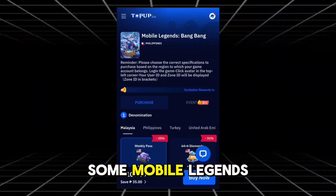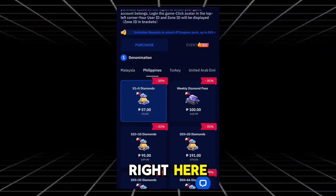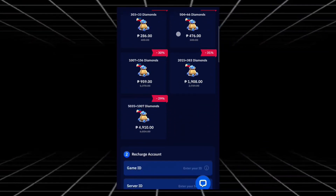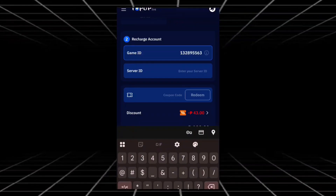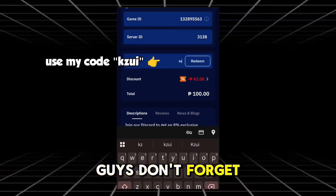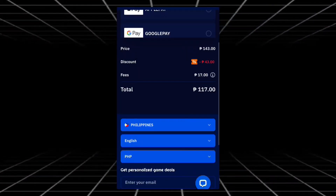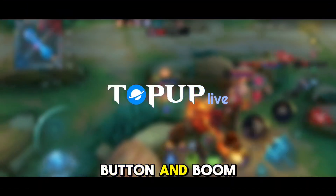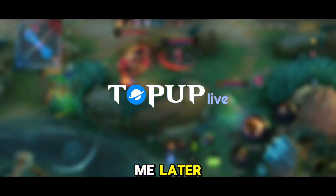Now let's power up and recharge some Mobile Legends diamonds. Select your country, then select the amount of diamonds you want to purchase. Put your game ID and server ID here. Don't forget to use my code KAZUI to get up to 12% discount. Once you're done, hit that payment button and boom, you're all set. Enjoy your discounted diamonds and don't forget to thank me later, Legends.